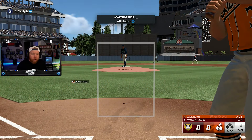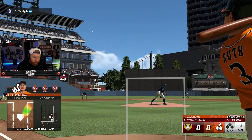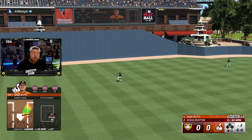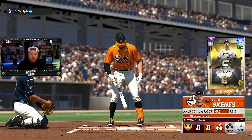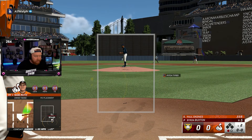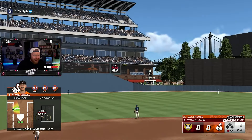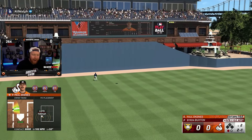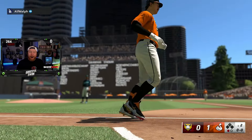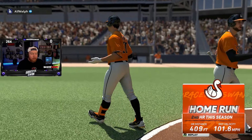Here comes the Babe — he is DH-ing for us. Batting fifth is our first baseman Paul Skeens. I do like his swing a lot, I have enjoyed him. Skeens gives it a ride — and it's gonna go! Oh my god, the no-doubter out of Paul Skeens! I was already hitting like .550 with him. This guy's nuts!